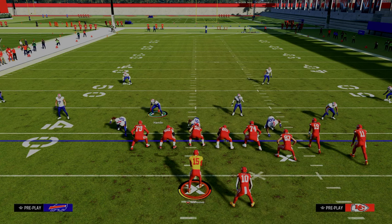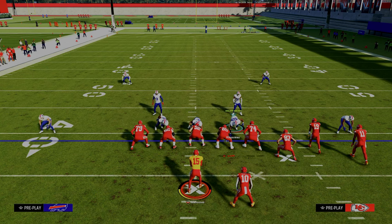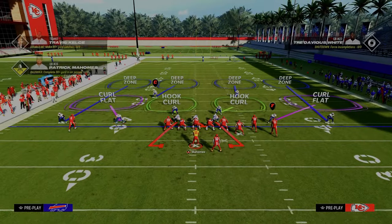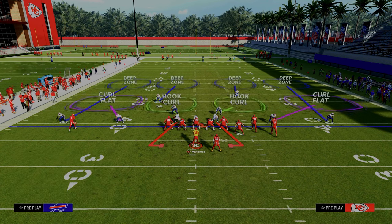So what is the cross man, and really what is the purpose of cross man? What cross man does is it essentially allows you to play what I would call an inside outside bracket on a specific receiving threat. So let me explain what that might look like. If we set our zones, let's say we just cross man this defender onto the slot receiver.